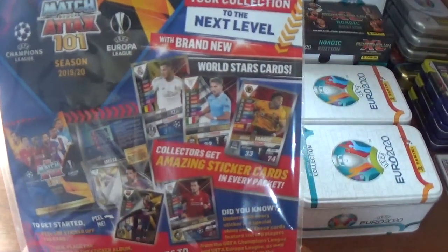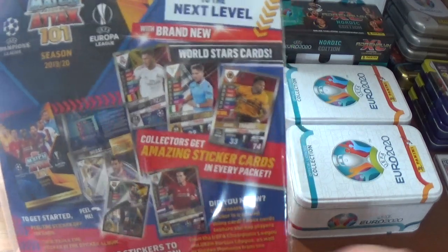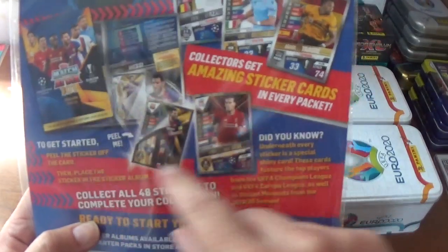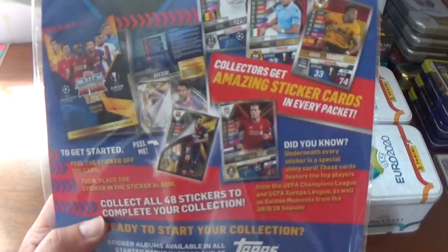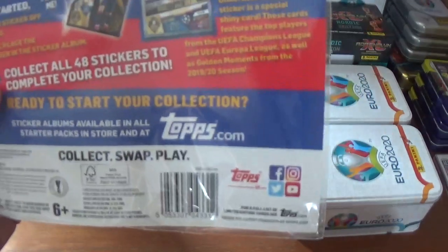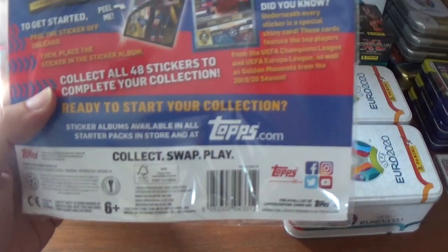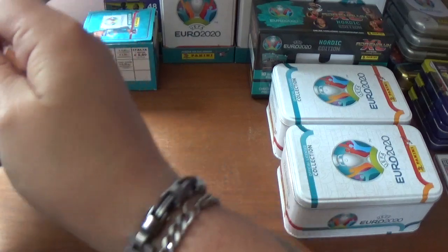On the back: take your collection to the next level with brand new World Stars cards. Collectors set, amazing sticker cards in every packet. There's the sticker album at the bottom. So that's enough of me rabbiting on — let's get into this.